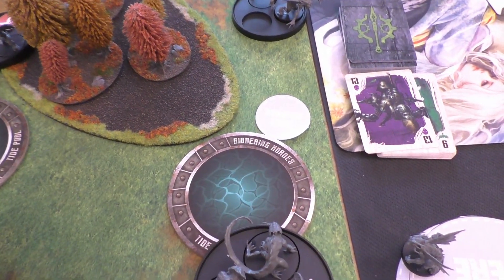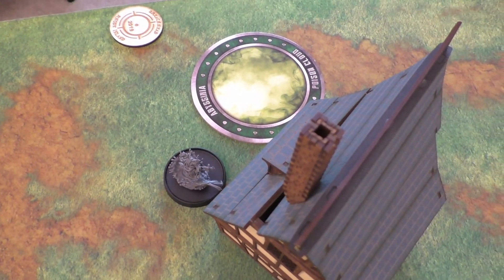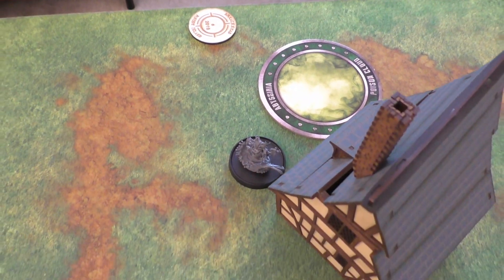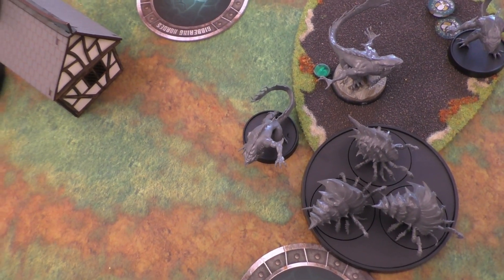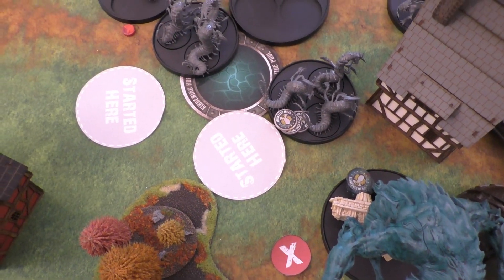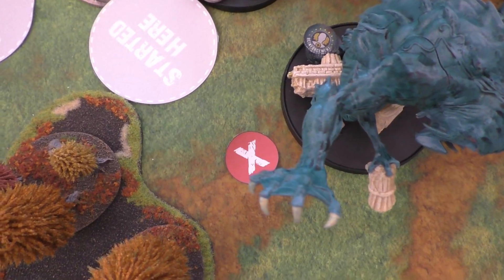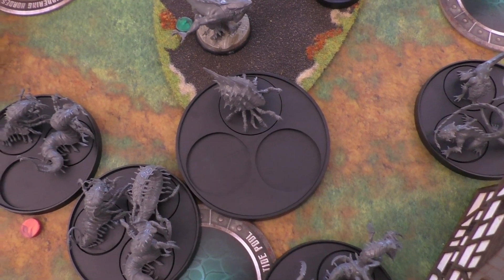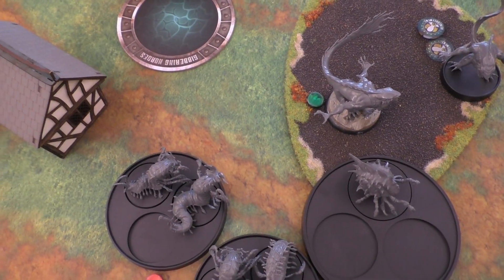The Storm Siren activated and used the Title Scepter to teleport all the way across the board after placing a new tidepool marker. She placed another objective marker, used a walk to reposition, and attempted Siren's Call on the Frenzy but failed. On coordinated strike, the Karkanoi activated with the advance order — two moved up, spending a tactics token to leave the Alpha Crawler's melee range. They ate the last Clutch egg, took swings at the Armored Whelks and Frenzy, taking two models off the Armored Whelks and killing one of the Frenzy.